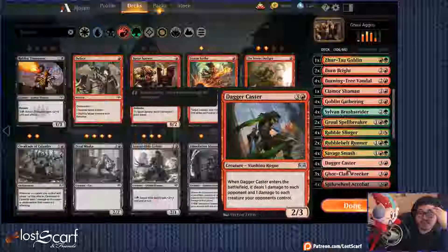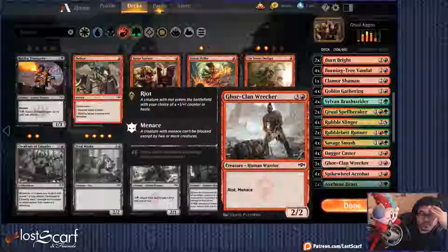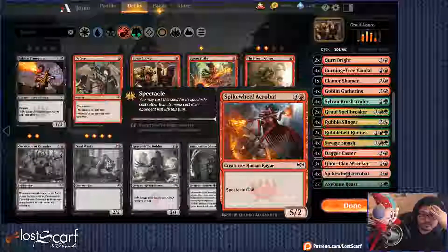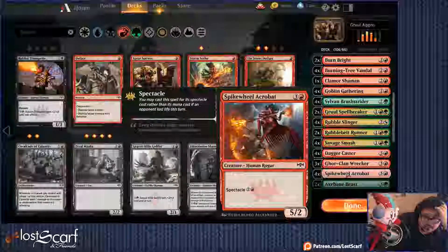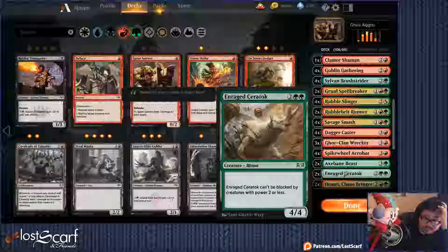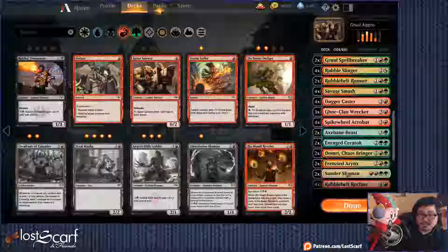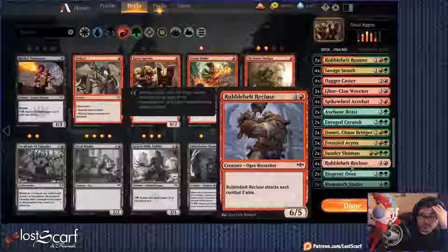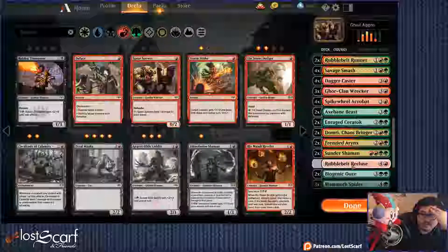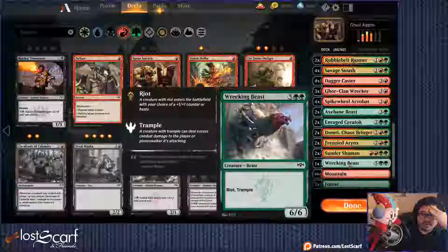Savage Smash. Dagger Caster — 3/3 with Menace. Spectacle makes the big creature cheaper — it's a 5/2 and if they're cheaper I can flood more of them in. Airage Saratok, Domri, Frenzied Air Inx — cut those down. Robelt Recluse — too many big things. Get rid of all these, too many big things.